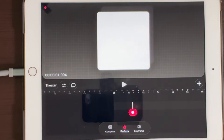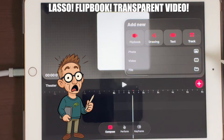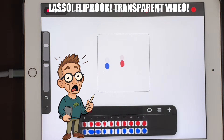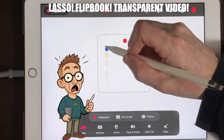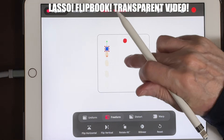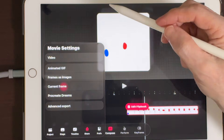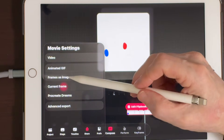Procreate Dreams 2 is finally here and they just gave us a real lasso tool, a flipbook that actually behaves, and export settings that make your animations look way more professional. But there's one setting that can break your old projects if you're not ready for it, and one feature hidden in this update that will save you hours if you animate frame by frame.